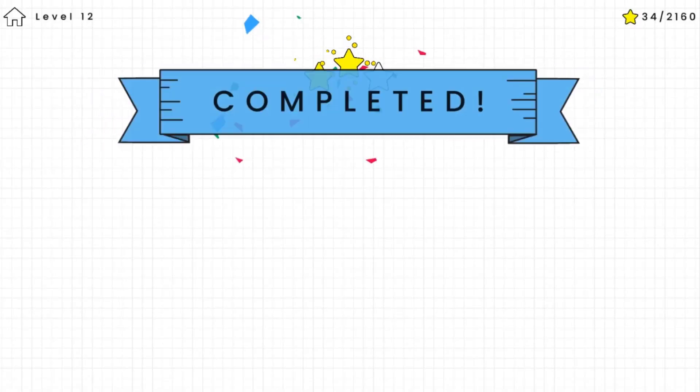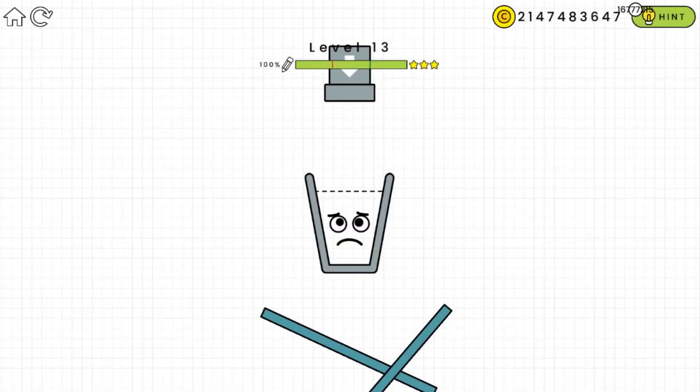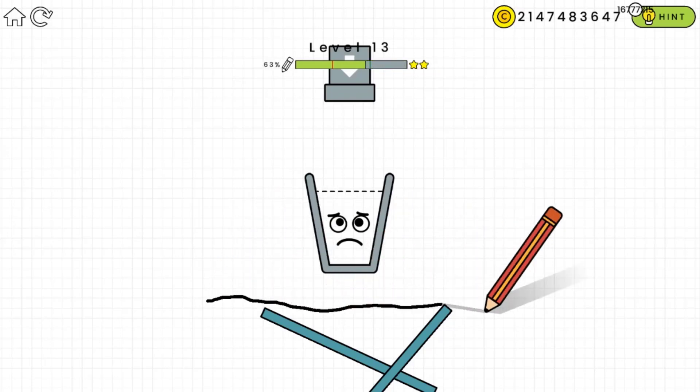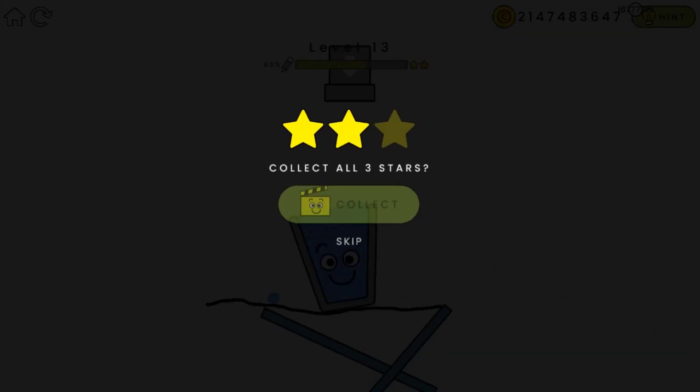We just completed level 12. Here's level 13 — just draw a straight line across the board and the glass is going to stay in balance. He's happy with all the water!